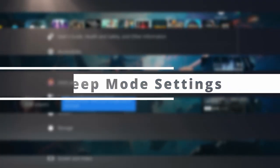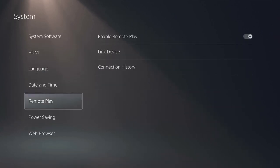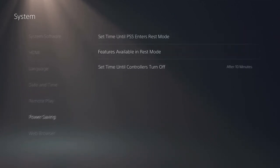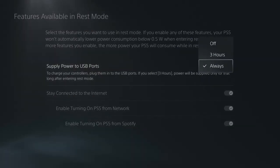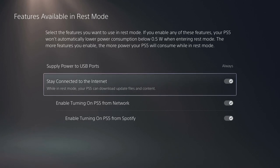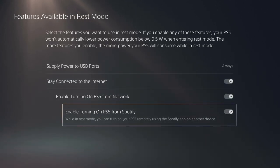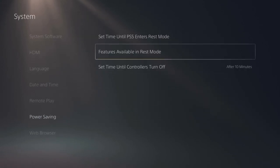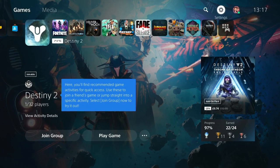Number 28: Sleep Mode Settings. While you're in Power Saver Settings, go to Features Available in Sleep Mode and make sure the USB ports are always turned on in Standby mode. This will allow you to charge your accessories while the PS5 is turned off. The PS5 can also auto-download updates while in Standby, enable features on the PS app, and you can leave applications running in suspension so on launch you're automatically put straight back into the game without waiting for it to load.